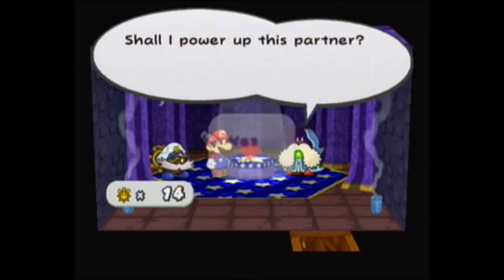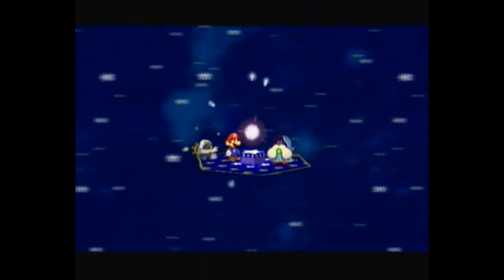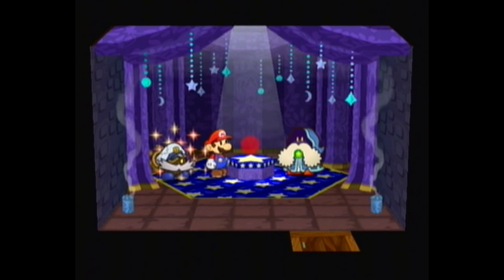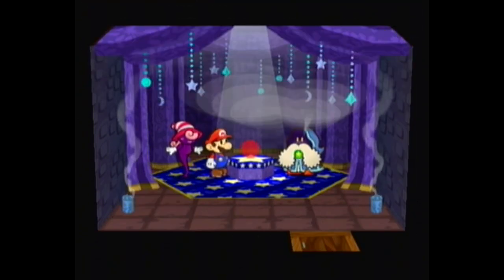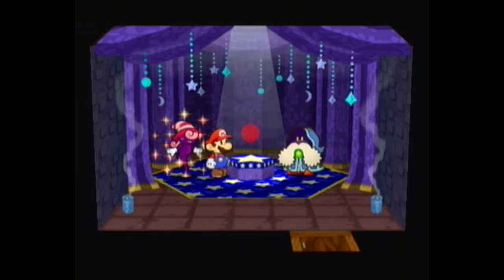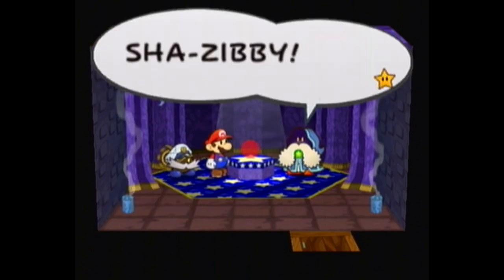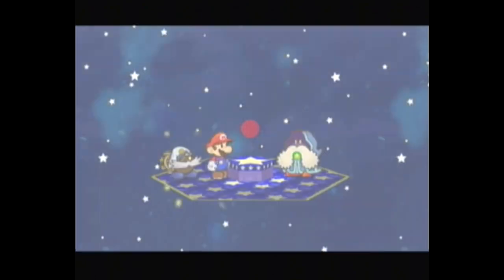Now we can upgrade any character we want to — twice. One of the first priorities, I think, are Vivian and Bobbery. Get them up to level 3 ASAP. You can't level them up anymore after that. I think there are just enough shine sprites to get everybody up to max level and there aren't any extras. So you will have to find all of them if you want to get everybody maxed out.